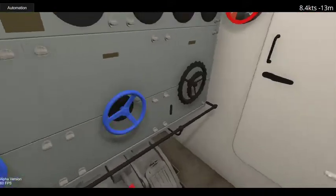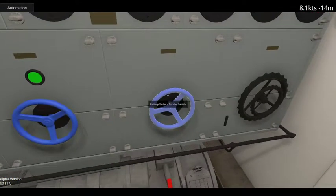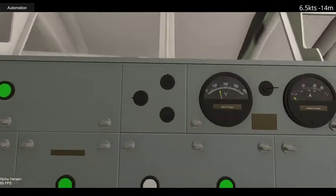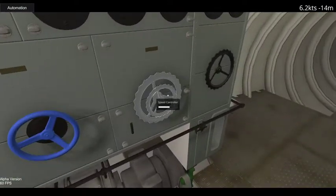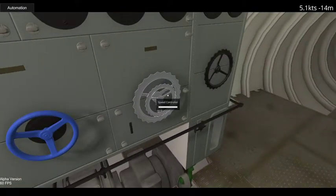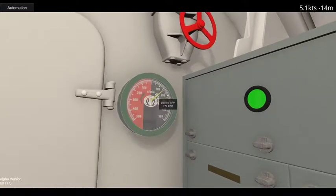Going back to the interior view, let's slow the motors down and swap them over to parallel — that way we get half the voltage. All of these RPM values right now come from the official blueprints and official Type 7 manuals where they actually performed tests on these.